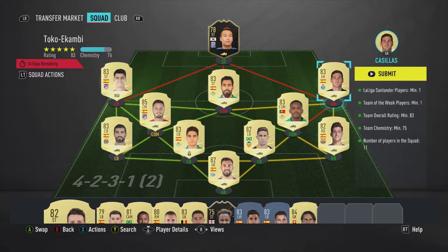At CDM, I have William Cavaglio — if you're like me, you've packed him many, many times, so he's quite disposable to use, just throw him in. At centre-back, I have Gabriel Paulista. At centre-back, I have Marc Bartra. At left centre-back, I have Raul Albiol.